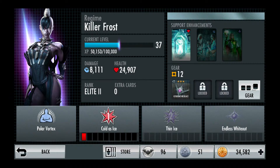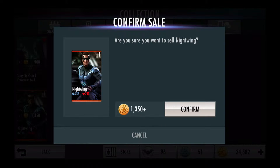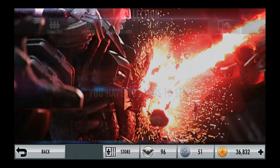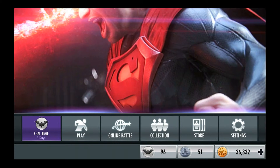So I'm just going to sell it and get the 1350 credits for Nightwing, and sell the Scary Boyfriend and get the 900 credits off that. And that concludes my bronze booster pack video.